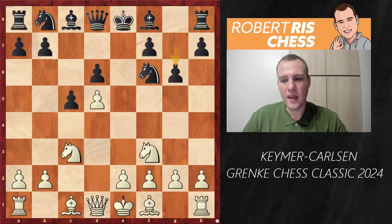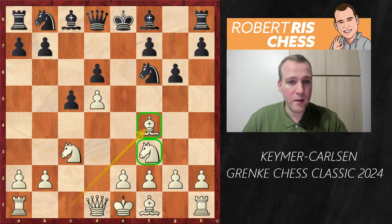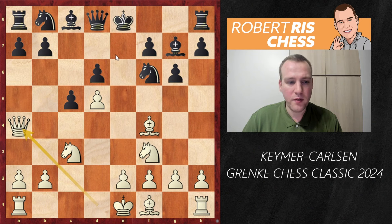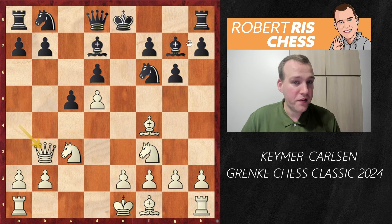After Nf3, g6, Keimer goes for Bf4 — a solid system, developing the minor pieces on the queenside first before revealing intentions in the center. Bg7 is played, and if Black gets a chance he'd like to castle and be okay. But Qa4 is considered a critical move to disturb Black's development — you cannot castle yet. Bd7 is the main continuation to stop the check and hit the Queen, and now the Queen goes back to b3.